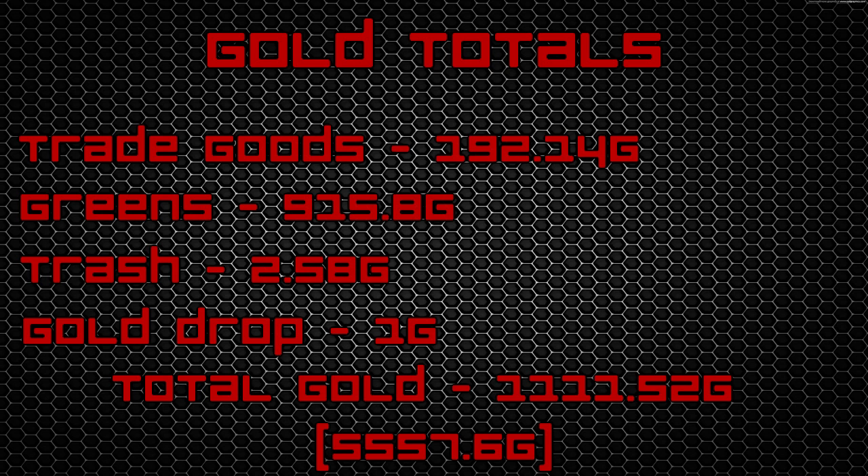From our trade goods — which is our cloth, our herbs, and anything else we acquired — we were able to get 192 gold and 14 silver. From our greens we were able to get 915 gold and 8 silver. The greens you'll be getting here are good transmog items; it might take a little longer to sell but it's definitely worth it. From our trash items we got 2 gold and 58 silver, and from our gold drop less than 1 gold, but I rounded it up to make myself feel good.